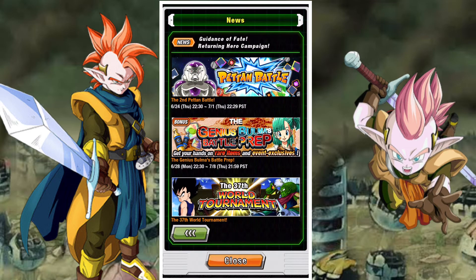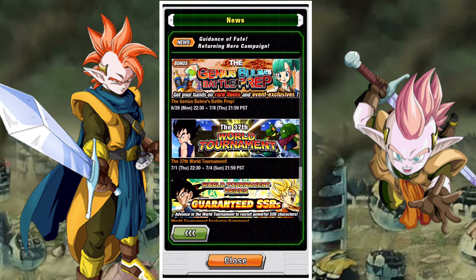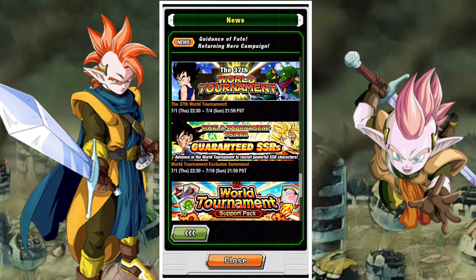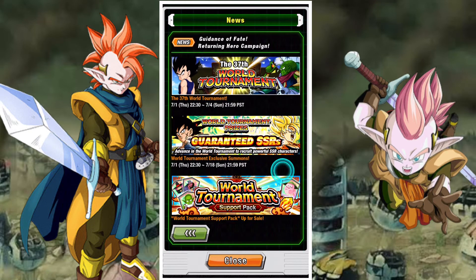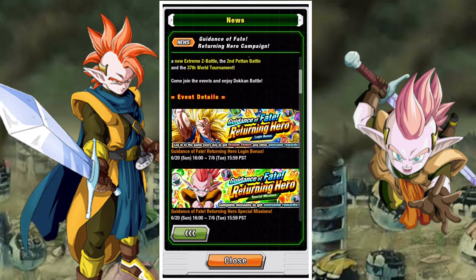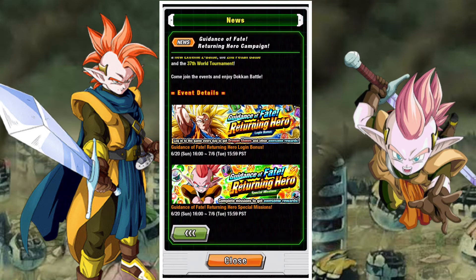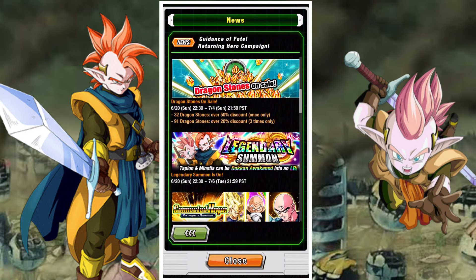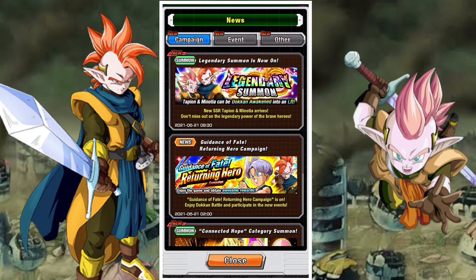From Thursday we have the second edition of Petan Battle, which is going to be good for those struggling for Zenny. Then next Monday we have the Genius Balmer Battle Prep, which is the prelude to the 37th World Tournament. We really need the World Tournament to kick off as much as possible because we really need those stones — definitely a good event coming up for picking up stones just before the anniversary. With this campaign finishing on the 6th of July, we know the pre-events for the anniversary will begin around then as well, so a lot of stuff coming into DBZ Dokkan over the next two weeks.